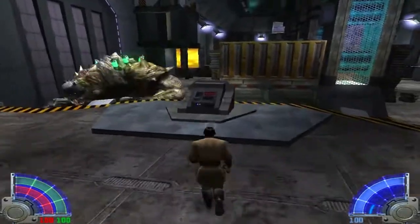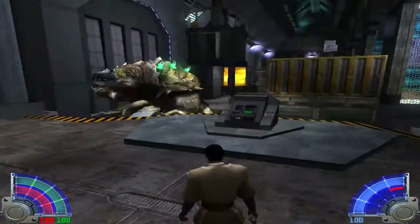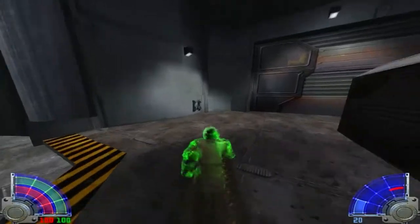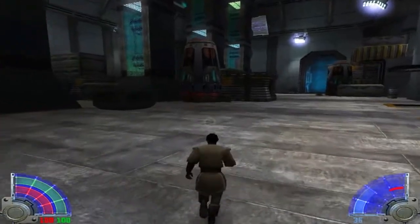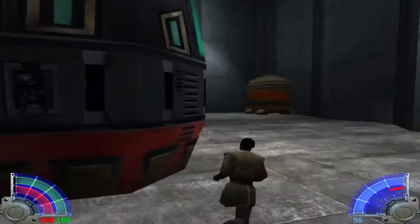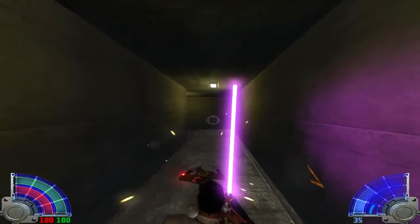After you press the switch, you can see that a crate is lifted by the crane, opening a room there. What I do here is use force speed to pass through the Rancor while using force protection at the same time. Behind those crates you'll find some med packs if you need them, and there's another med pack near the beginning on the other side of the room. Have your lightsaber ready and head through this room using force speed.